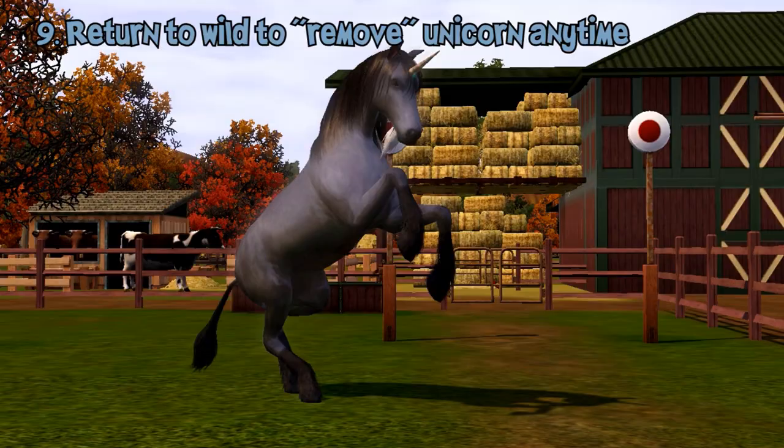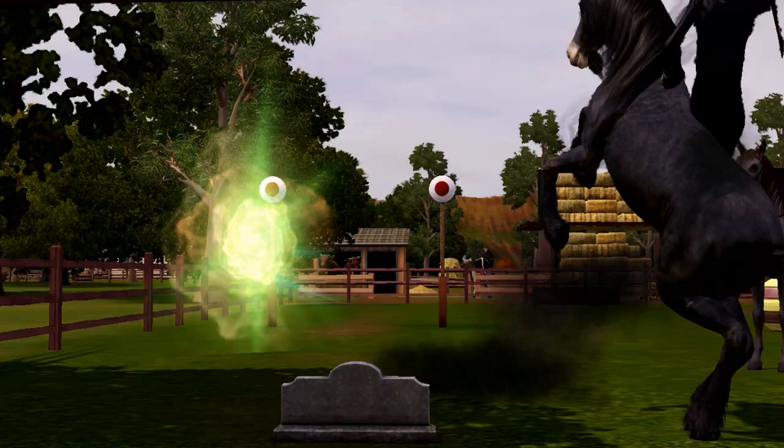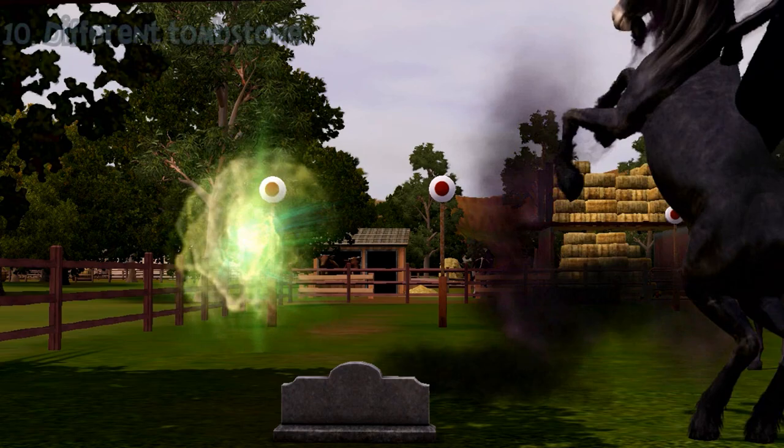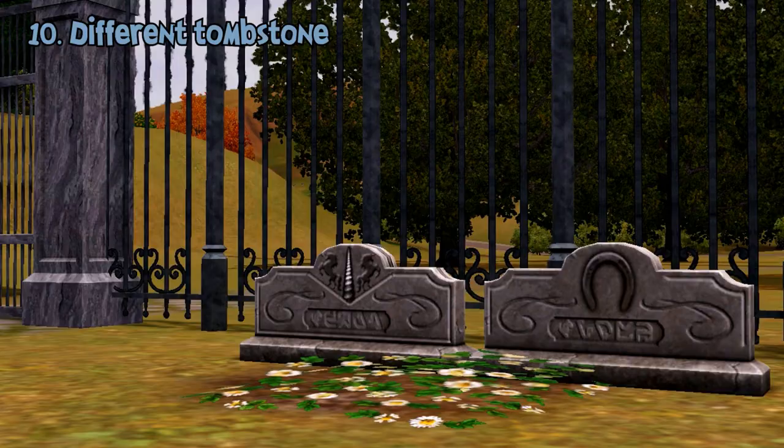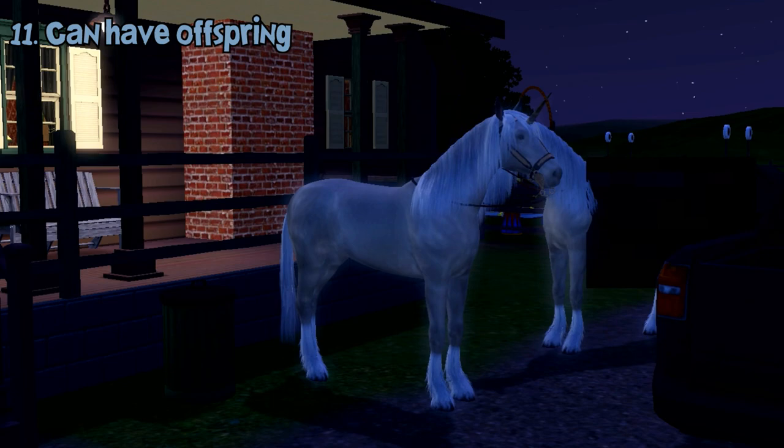If you don't want to play with them anymore, you can play as the unicorn and choose 'Return to Wild.' They will then disappear forever and their relationship with everyone will be deleted. When they die, they have a unique tombstone that differs from other horses — instead of a horseshoe, a picture of a unicorn horn will be carved.